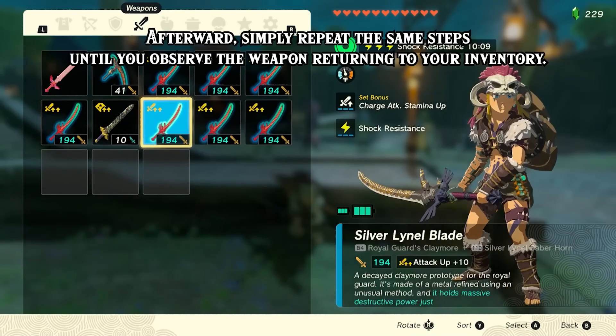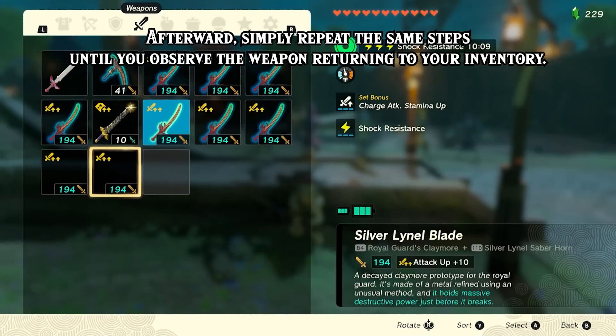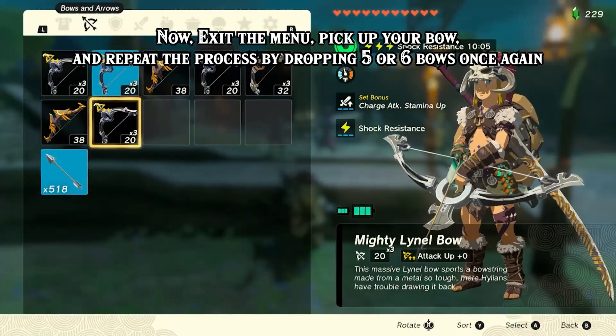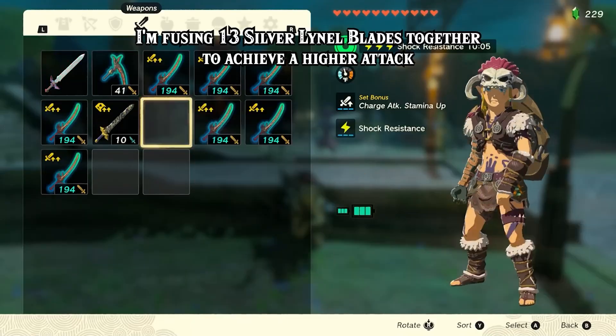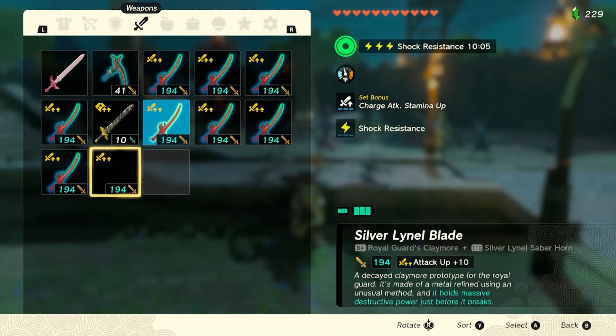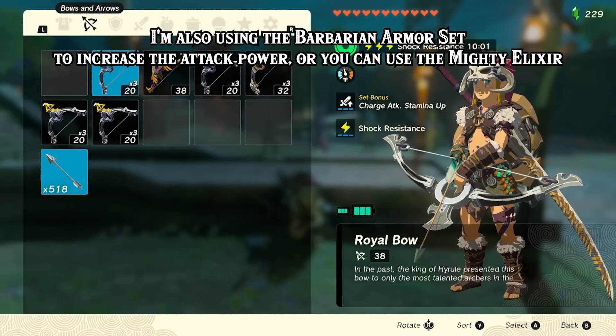To perform the glitch, players must have 5 or 6 bows and multiple weapons to fuse. They need to drop the bows and select the equipped weapon to drop it. Then, they must quickly equip the desired weapon to fuse with the first equipped weapon, pause and unpause the game rapidly. If the first dropped weapon does not return to the inventory, the glitch has been successfully replicated.